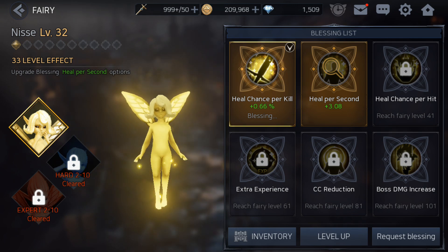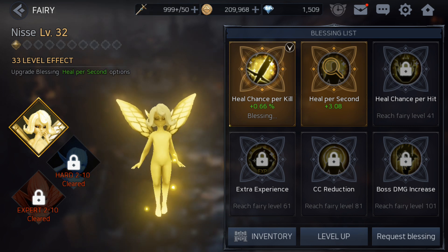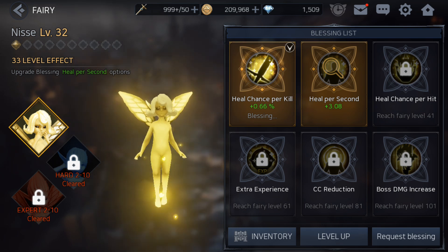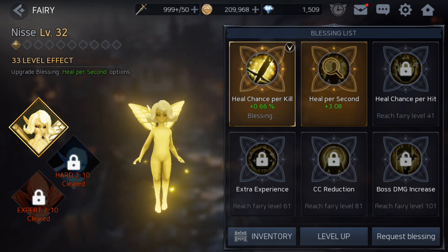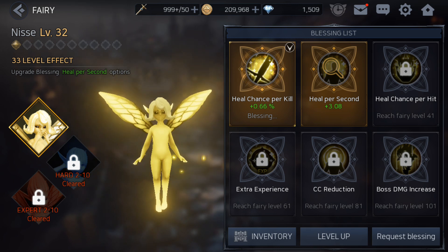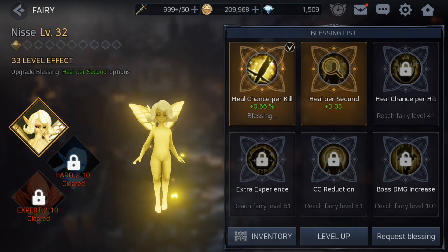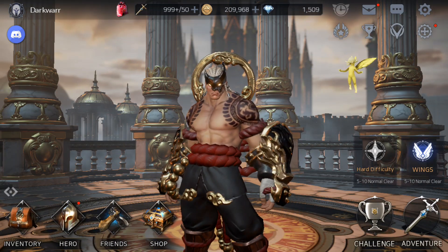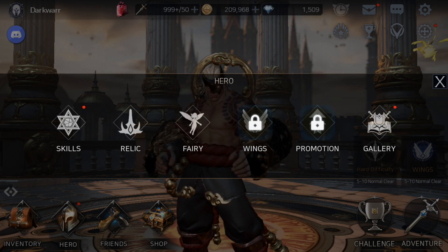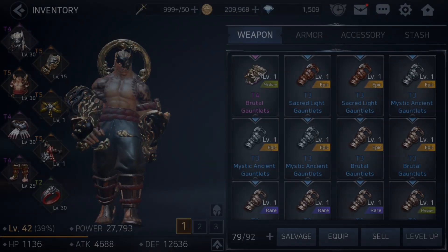Higher fairy levels unlock more skills — at specific levels you get another skill, and then another. These healing skills are quite useful, so try to level up your fairy. I think at level 21 you unlock the next fairy skill, and then level 41 for the next. I'm currently level 32, so I have some way to go. Later on you'll also unlock wings.